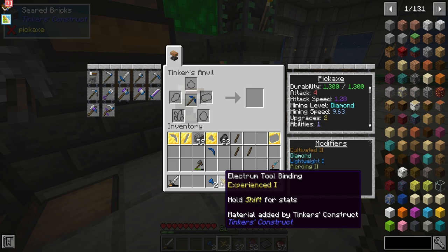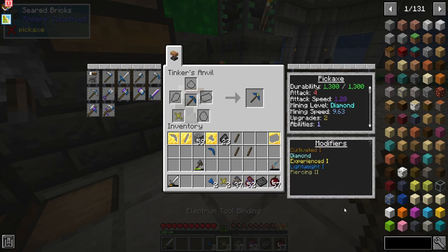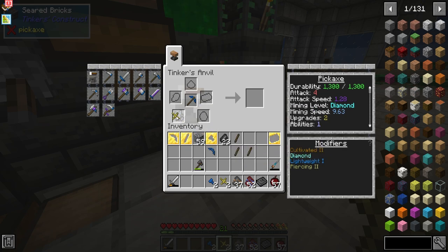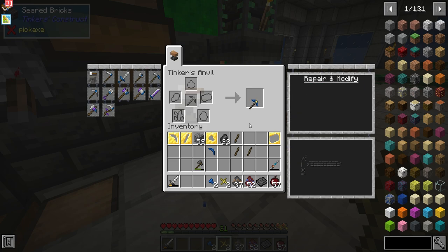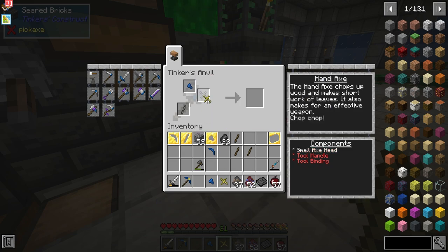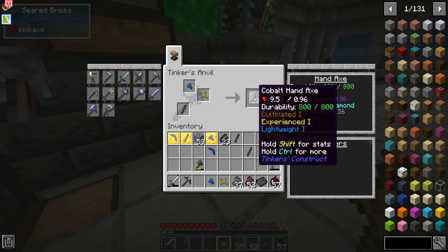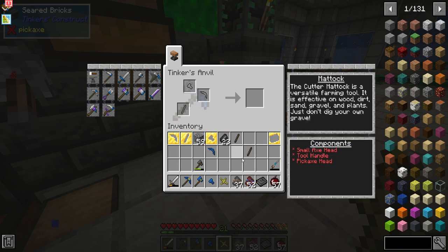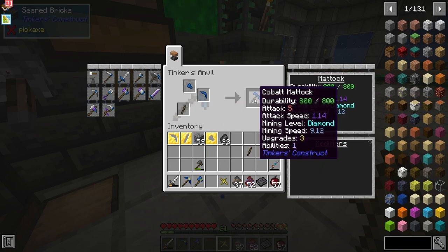We're going to replace it — experience gain XP boost, but it takes away the cultivated though. Oh well. That's right, because we had that one thing on it. Hatchet: this guy, this guy, boom — cobalt handle. And then for the Madoc: this goes here, this goes here, and this goes here. Perfect.